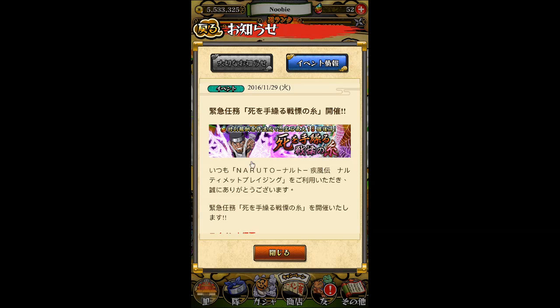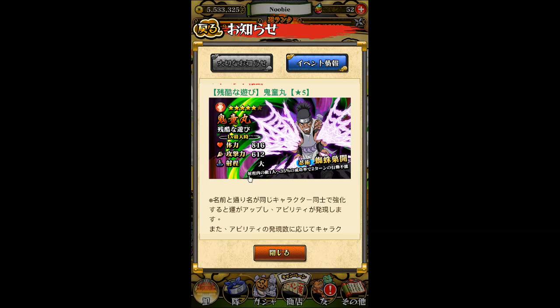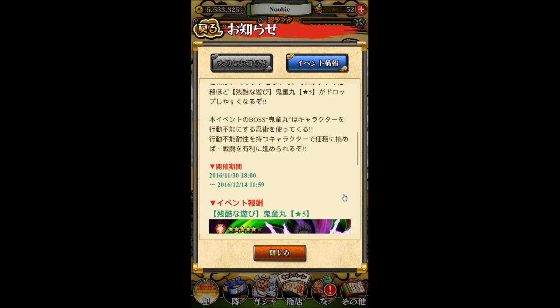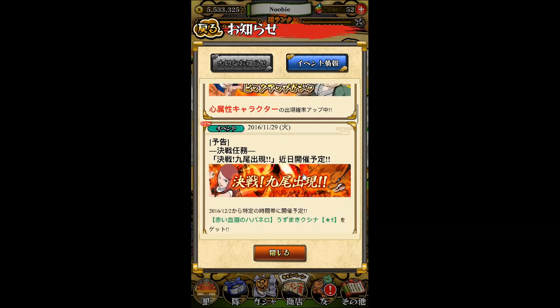Happening right now on Japanese version is the Kidomaru event. Five stars, available for six stars. His range is large range, Attack 612, Health 816. His ninjutsu: within his range, there's a 35% success rate to immobilize your enemy for two turns, but it only targets one enemy. I don't know what his six-star ninjutsu will be yet. Higher rank means higher chance of him dropping.